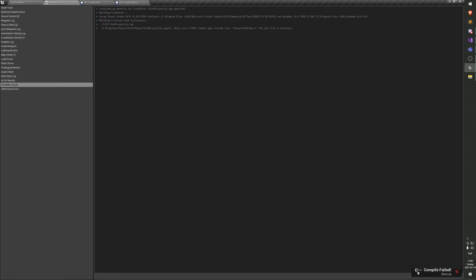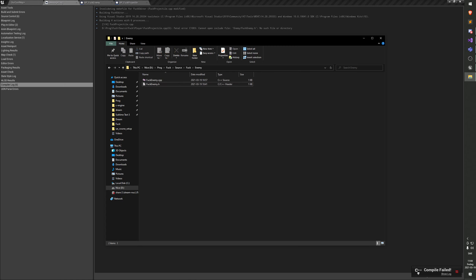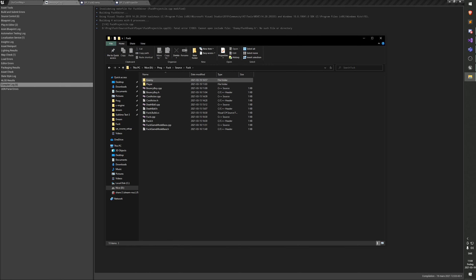If this pointer is valid - if it's not zero, we could also do is-not-null-pointer - then we'll do something. We'll log 'oh no I hit enemy.' There we go. Let's see if that works.